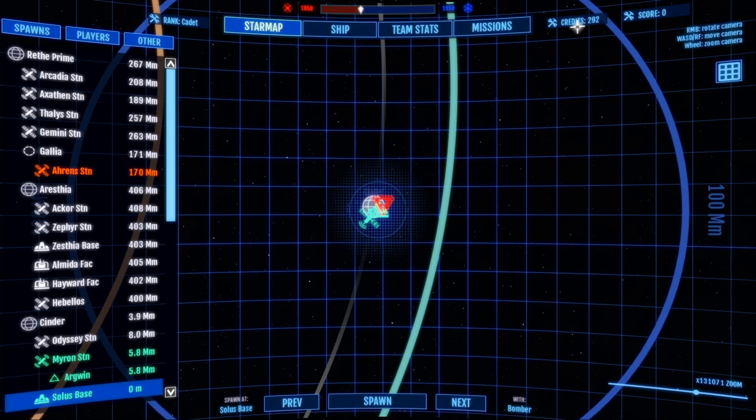Maybe next time we'll get ourselves a carrier. I don't think carriers are as fun to play as destroyers or cruisers because they are mainly mobile spawn points. Whenever I see somebody playing one they're literally just on the outskirts of the battle, allowing allied bots and players to spawn strikecraft. I'm not sure how fun that would be, but I might as well try one.